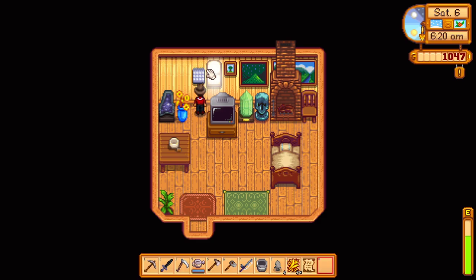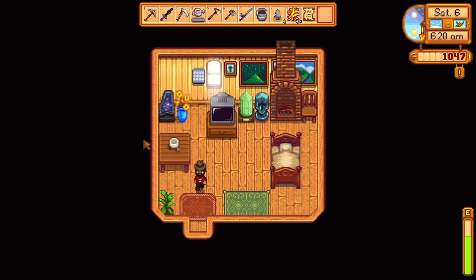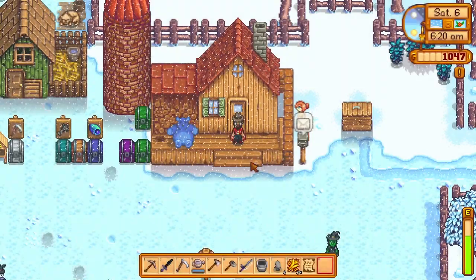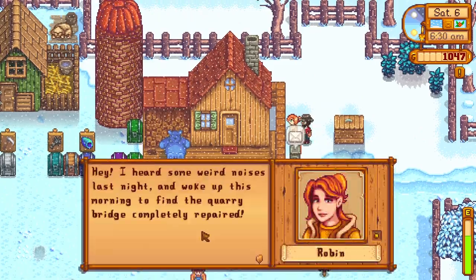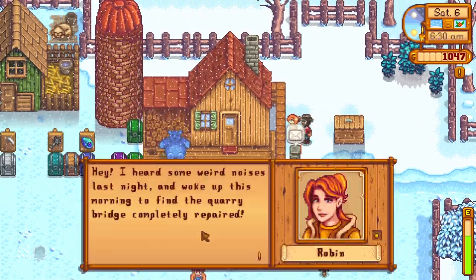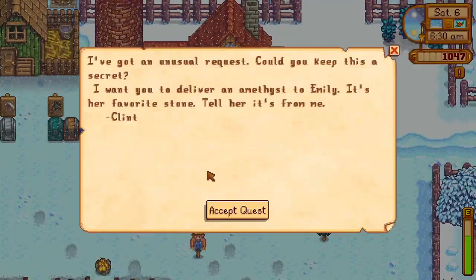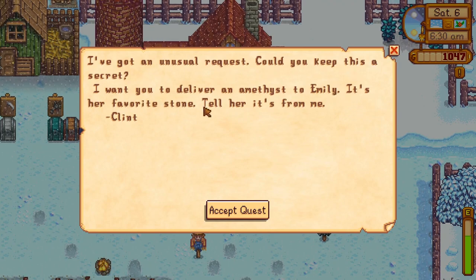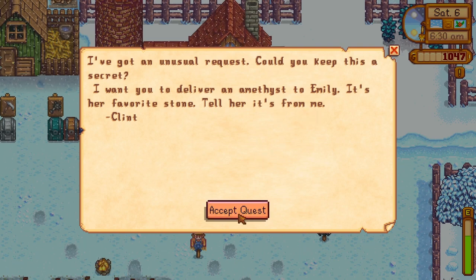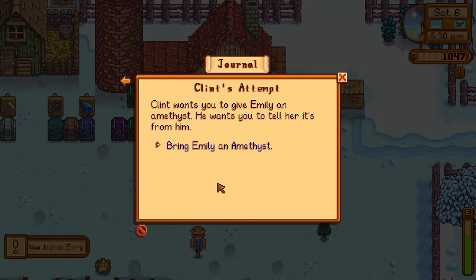Now if only moving a window in real life was that easy. Okay, we've got the Festival of Ice coming up, which would be interesting. There's Robin working on our kitchen - weird noises. Oh, that was the quarry. And Clint wants an amethyst delivered to Emily - I guess he's got a crush on Emily. Try to get that done. Lots of little love affairs going on in this town.